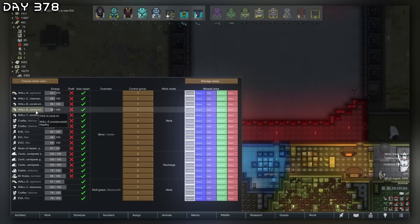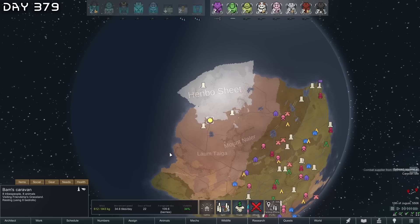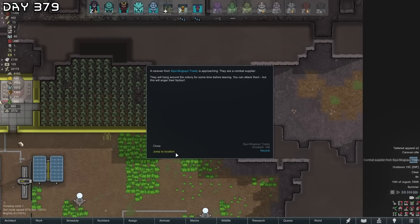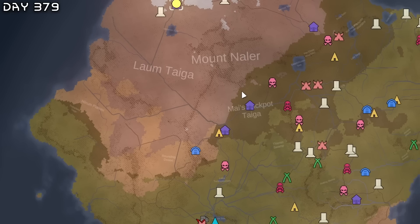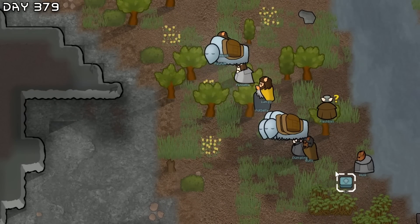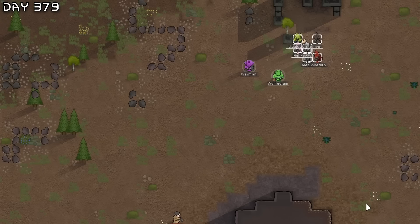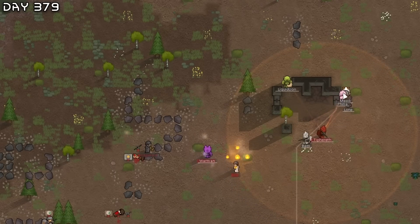I might actually need one more recharger. Here's all that I'm trading. We've already arrived and there's a combat supplier — let's trade then attack. We're neutral with the pigs so maybe I can kill them off here. This is quite advanced — the soldiers head into battle. This is not a good angle.